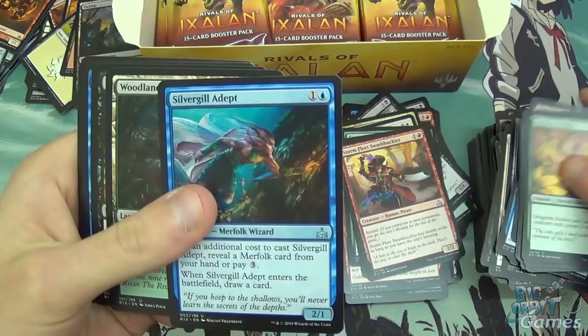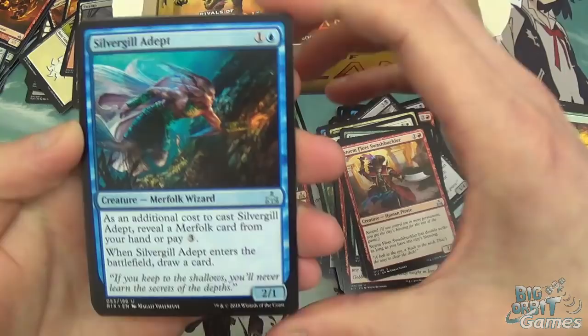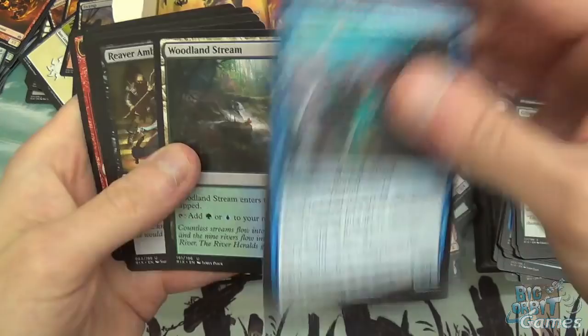Silvergill Adept — excellent card. There was a promo version which looks a lot better, but the artwork on this is still really nice. Just two mana, 2/1, draw a card — very good. Because you're always going to have a Merfolk in your hand if you're playing the Merfolk deck.